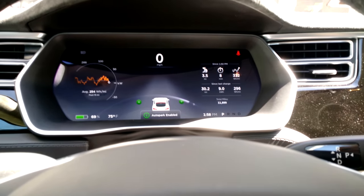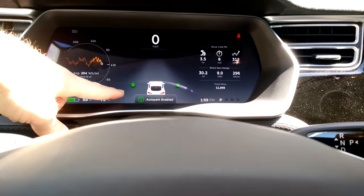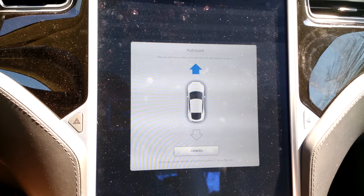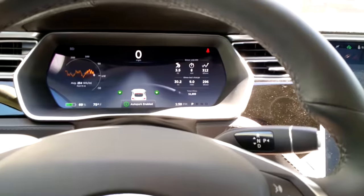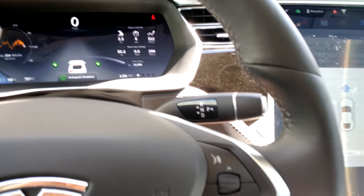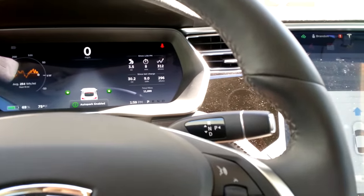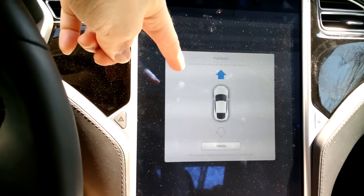The hazard lights were on before when summon was initiated, but it didn't really show that here. And then you still get the choice of front or backward auto park. So that's something new. It's actually kind of useful because before, when you hit these buttons, you're not exactly sure whether you actually activated it or not, because the dialog takes a second or two to pop up.